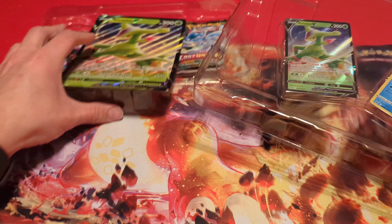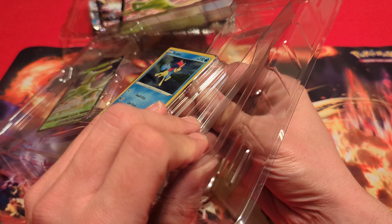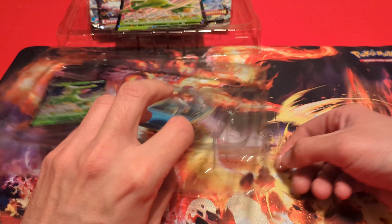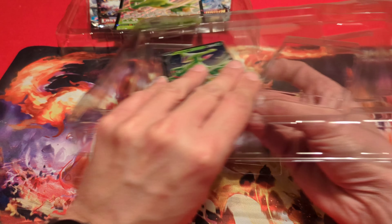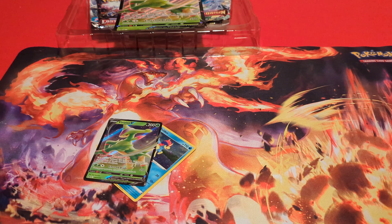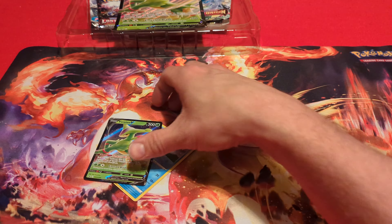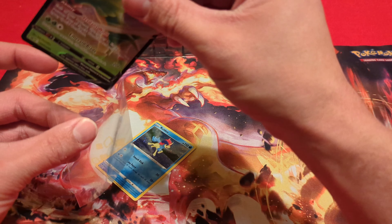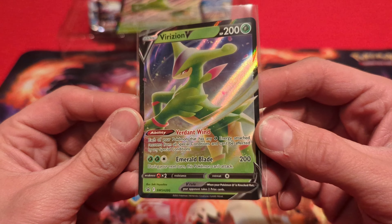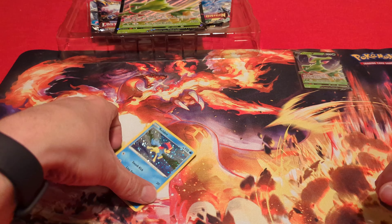Pull this top off here. Slide that back for a second while we get these promos out. There is that one and that one. Throw that plastic out of the way and the sleeves right over here to the side. Go ahead and sleeve this Virizion up and check it out — there is the Virizion V. Pretty nice looking promo there.